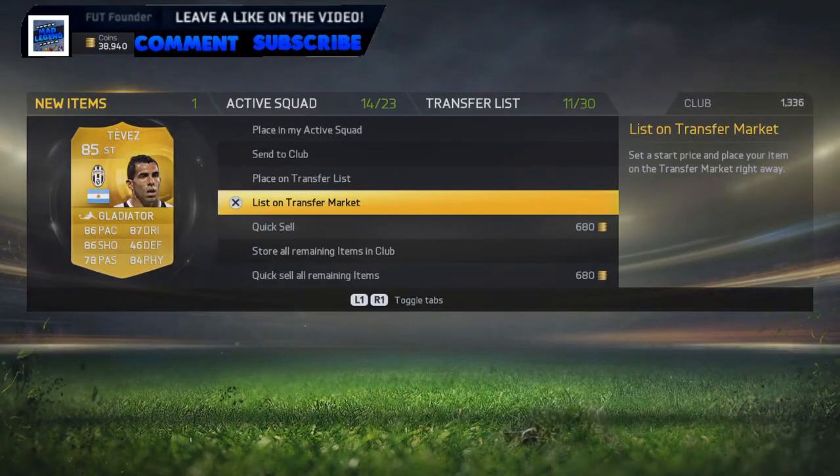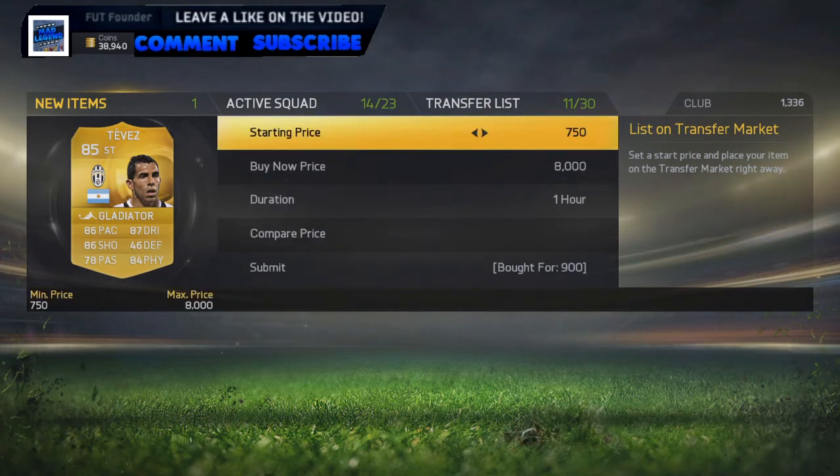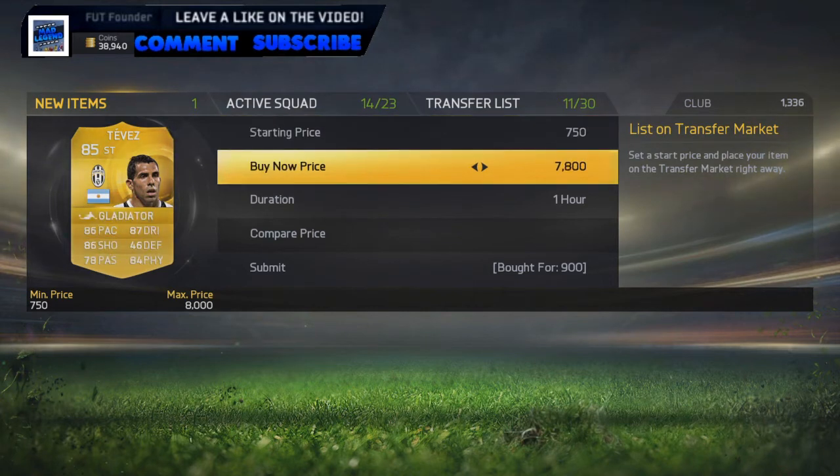You guys just saw me get loads of Tevezes, and I just picked up such a good one — 900 coins! I picked up a Tevez for 900 coins, that is absolutely incredible. I've got a sale for 2.9k, so that's a 2k profit right there.